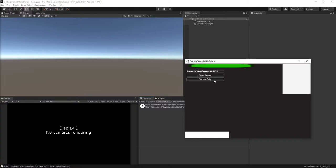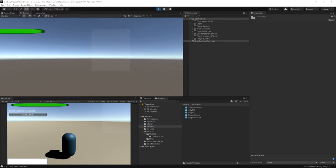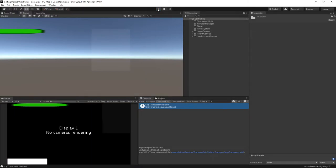Let's see if this compiles. We learned that you cannot pass NetworkConnections over the network. Hitting play in the editor — server only — no errors but also no message, which I half expected. Let me open a new build on my other screen and connect as a client. Still nothing — let's go back to Visual Studio.